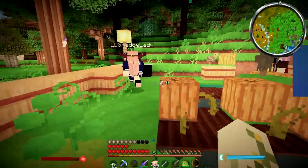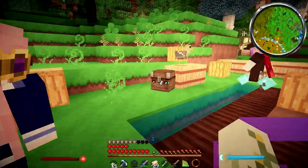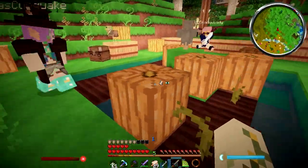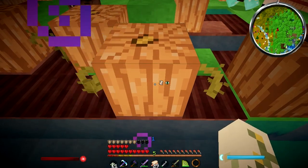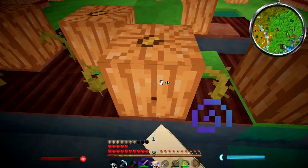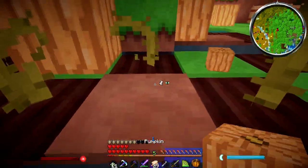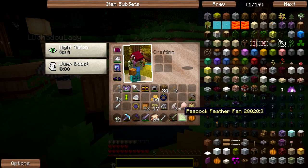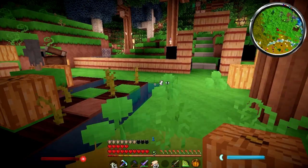Hmm, you know choosing a pumpkin is a - whoa, the chunk appeared before me! It's a very intricate process - you have to make sure you get the best one. This one's looking pretty good, I like the shape of this one. They're all so different. I'm going to grab a few of them - get this one, I'm going to grab five here.